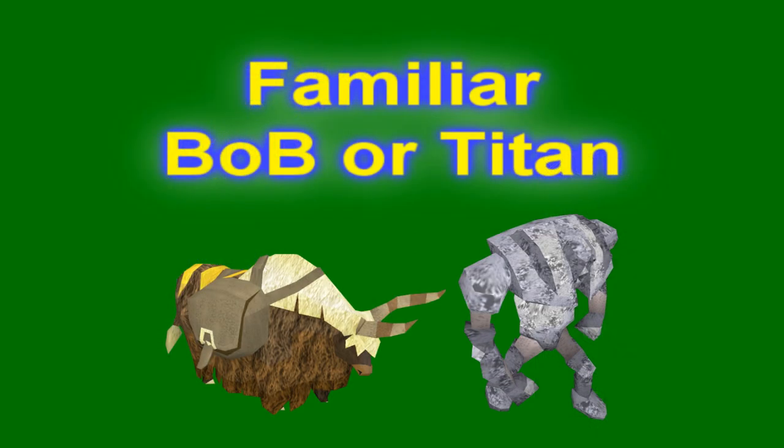If your Summoning level is low and you don't have access to the good combat familiars such as the Titans, you shouldn't use a combat familiar — use a Beast of Burden, preferably a Tortoise or Spirit terrorbird. If you have a high Summoning level — 96 or 99 — it's a choice between using a fighting Titan or a Beast of Burden. The Titan increases kills per hour and Slayer XP per hour, but you won't make as much profit because you can't bank all the herb drops. A good combo is to use a Titan for the first half of your task until your inventory is full, then switch to a Yak to bank your herbs — this is the best balance between XP per hour and profit.